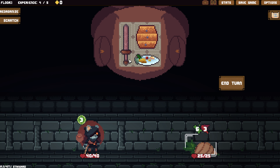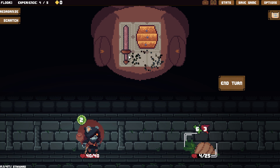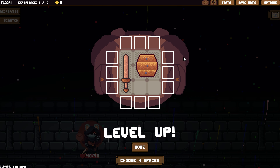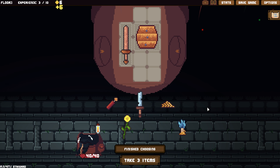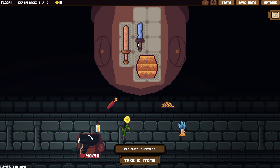You get a bunch of stuff, right? I'm just going to use them up. I'm realizing you get a ton of items. I don't know what I'm going to get, but let's go tall at first. We got a damage knife — deals eight damage, three uses. Okay, that's good. Let's grab that.